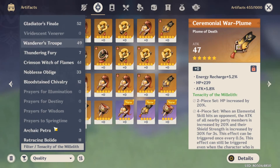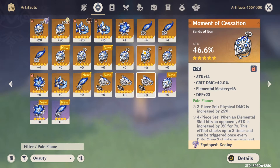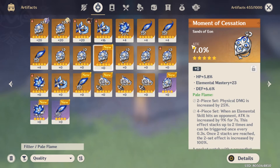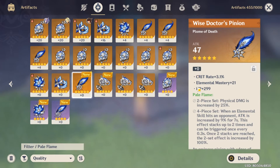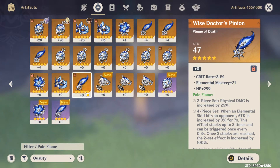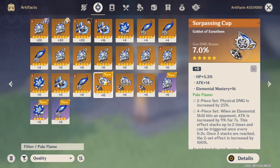Now let me check the Pale Flame pieces, which are my main focus. Two more Sands right here. The first one: HP% with bad substats, so no thanks. The next one: HP% with bad substats as well, so next please. A feather with Crit Rate, EM, and Flat HP — interesting, I will have to check the full substats, probably today. And the final piece of the day — the Goblet. Geo main stat, but the substats are not looking too good. I would like to have at least Crit Rate on this one, so I guess I will pass.